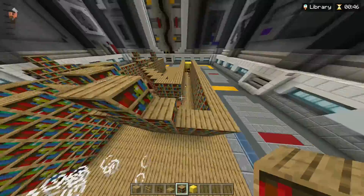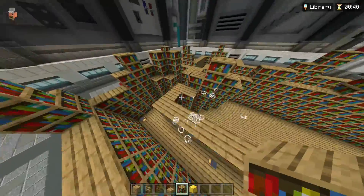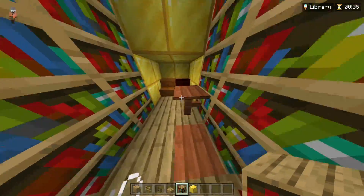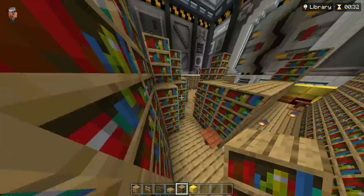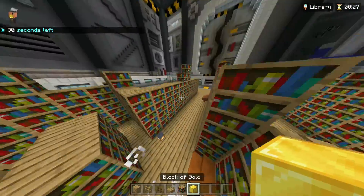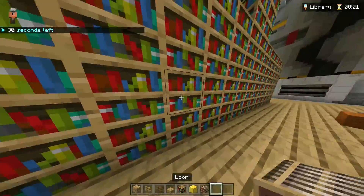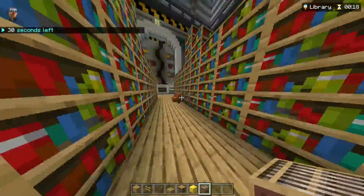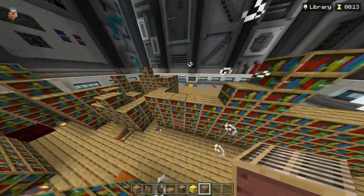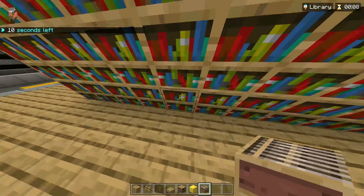I'm just gonna do a little bit of that, a little bit of this — oh that's nice. I'm just trying to break it up a little bit. There we go, perfect! We're gonna add a little disorder. If I had looms — they look like empty bookshelves, no joke, they look so good! Look at this — they look like empty bookshelves! Put in as many as you can!